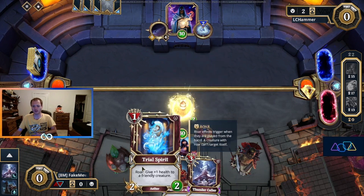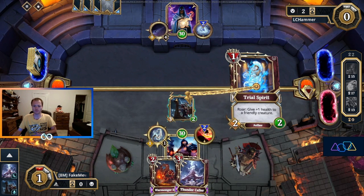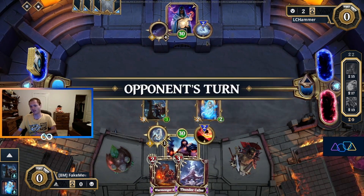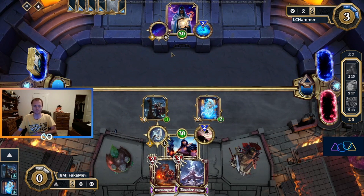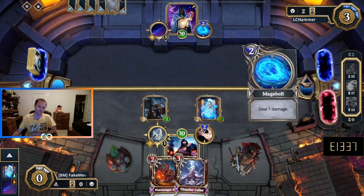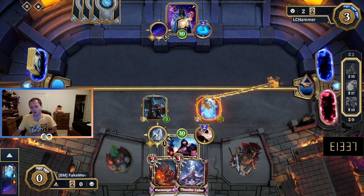This will set up the Thundercaller. The reason why we like having the buff here is so that we can preserve this. They can actually do this and this as well — that's if they have like nothing in hand. But they're probably going to do something more productive. No, they're going with that line.